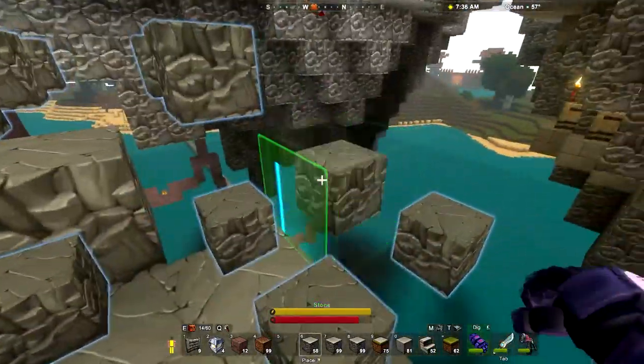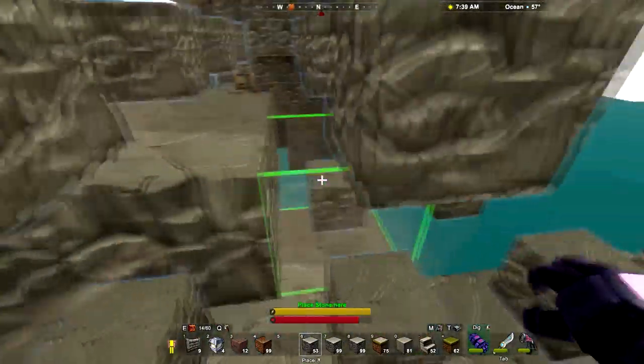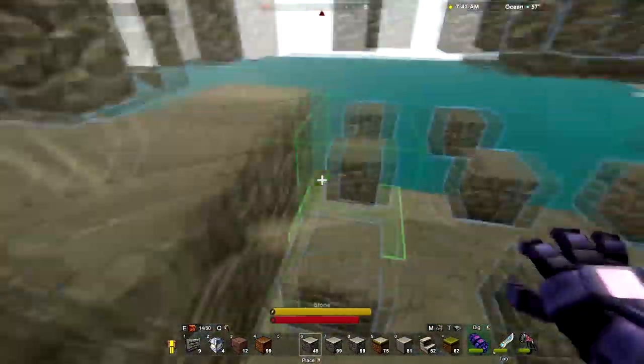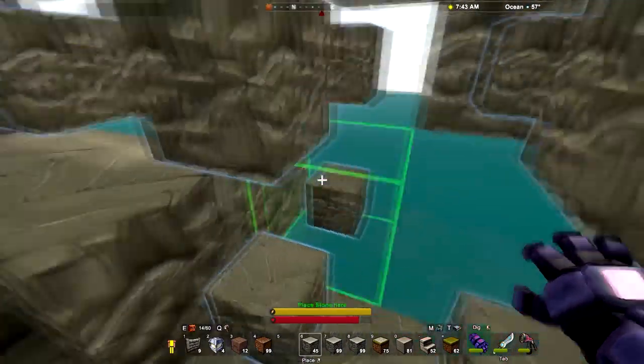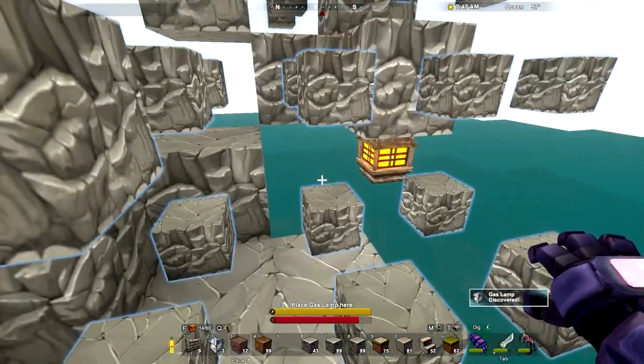So right now I'm just going to be placing a ton of stone and trying to get us caught back up. I want to place the stone up to the level of that detritus before I place it again, because placing all of that from underneath here was just not practical at all.